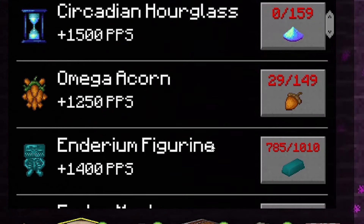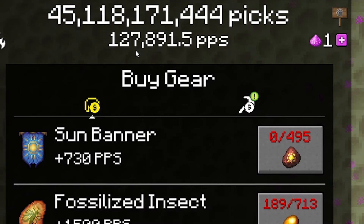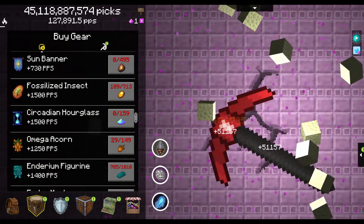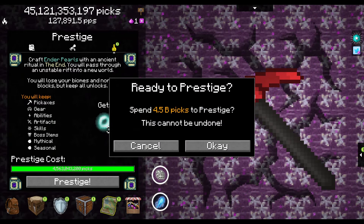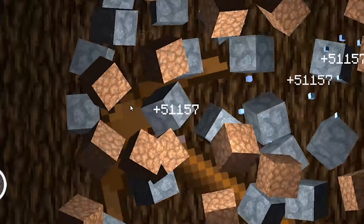As much fun as I would have saving up for the Endurium figurine for 1,400 extra PPs, I'm already making 128,000 PPs a second and I'm out of levels. So we're just going to go ahead and prestige right away, because that's going to give us a whole bunch of things to unlock. And here we are, right back to the beginning.